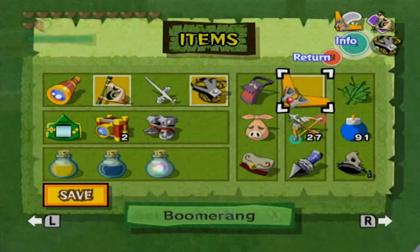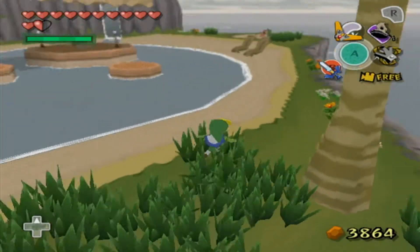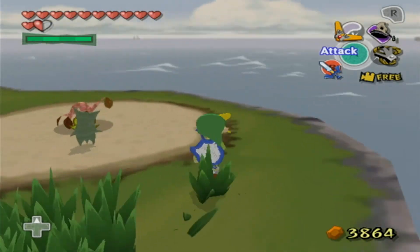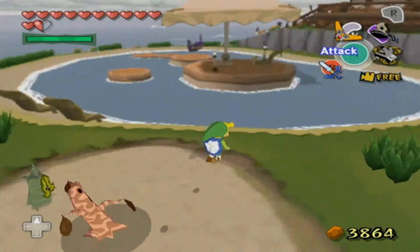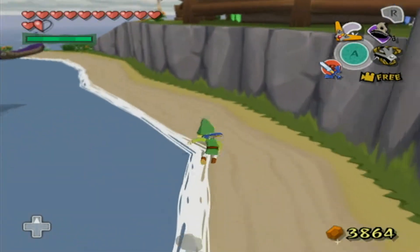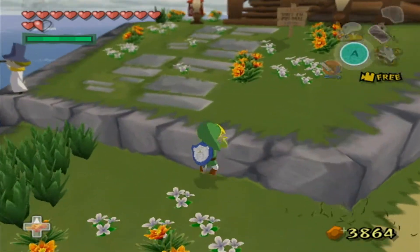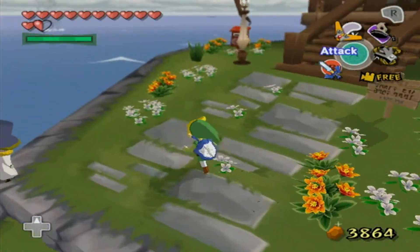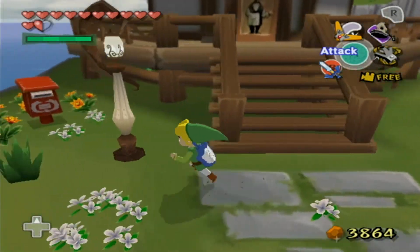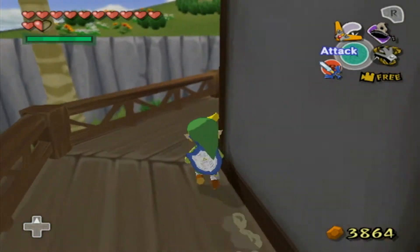The HD version of the game does help with the Triforce Quest by making it so that some treasure chests have Triforce Shards instead of Triforce Charts. But it's only some chests — not all of them, like people actually wanted. It would have been an actual improvement for the complainers to not have the Triforce Quest in the HD version at all. Like, just have Link have the Triforce from the very beginning, since he's the hero and all.